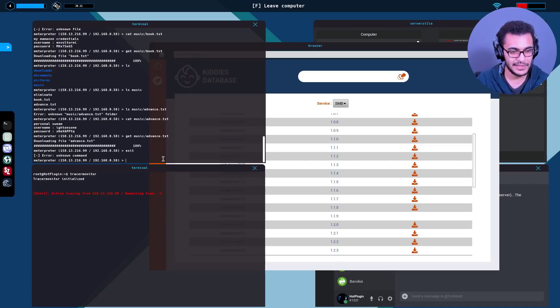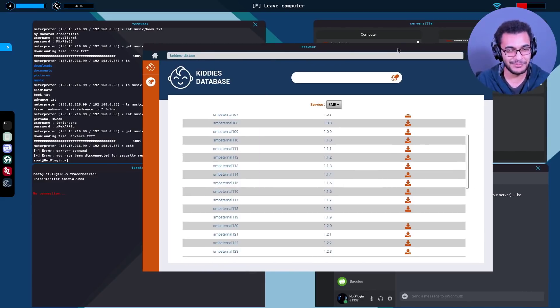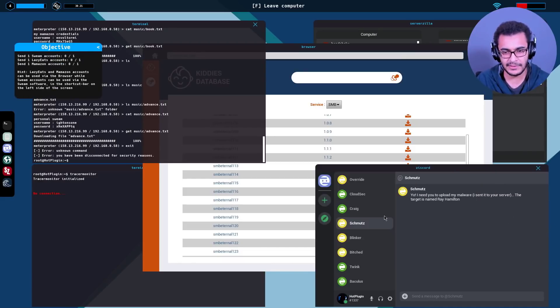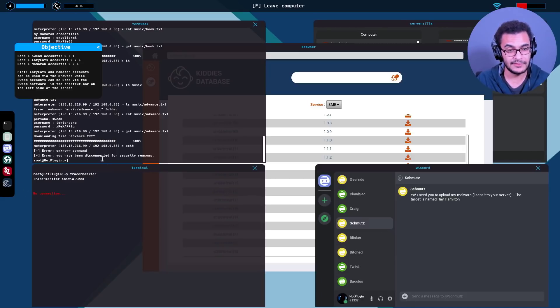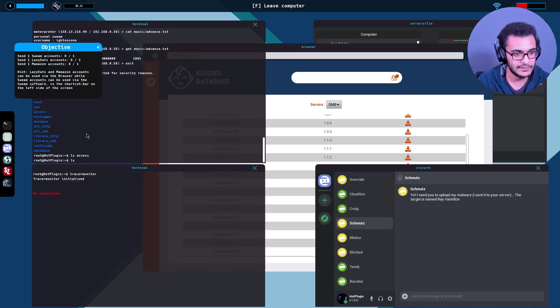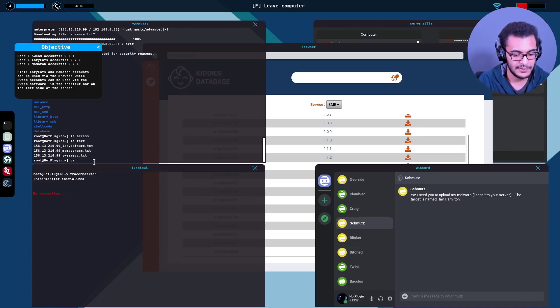Error - you have been disconnected. That was awesome but I need to be much faster and check all directories. Swim accounts - where do we send these? I probably need to log in. Where are these accounts stored? It's under text - I keep forgetting, this is not how I'd typically name my files. Let's try and log into LazyEats - that's what will confirm the objective.